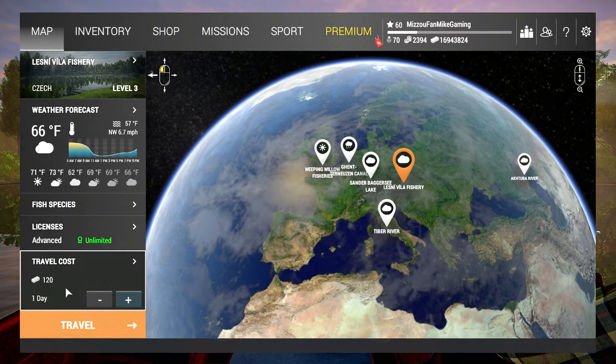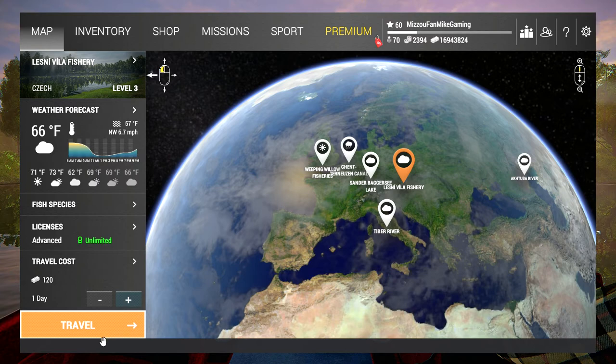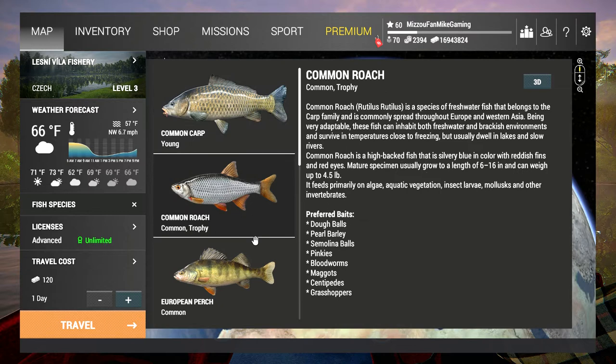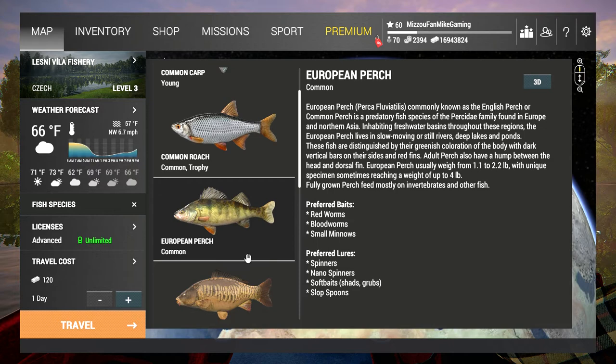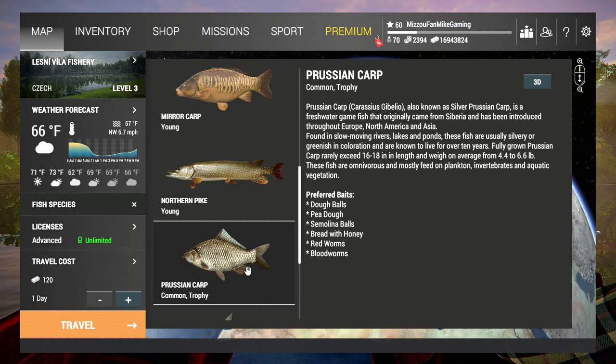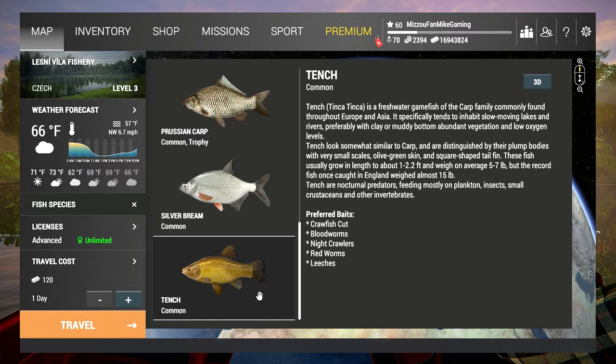The first initial travel cost is $120. If you decide to stay here, let's look at a few of the fish we're going to catch today. There's the common carp — only the youngs. There is the common roach, common and trophy — small fish. There's the European perch, common. There is the mirror carp, young — they get fairly big. There is the northern pike, young. And you also have the Persian carp in common and trophy — probably the mid-sized fish here. The silver bream, which is common. And the tench, which is common. Those are the fish we're going to be looking for tonight.